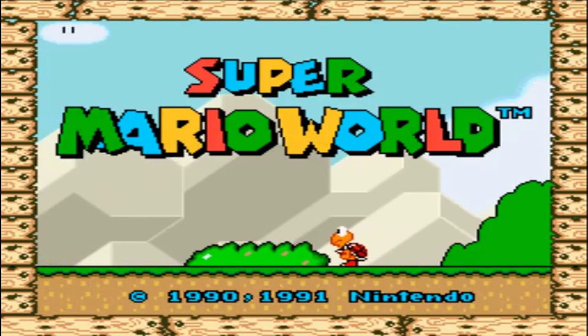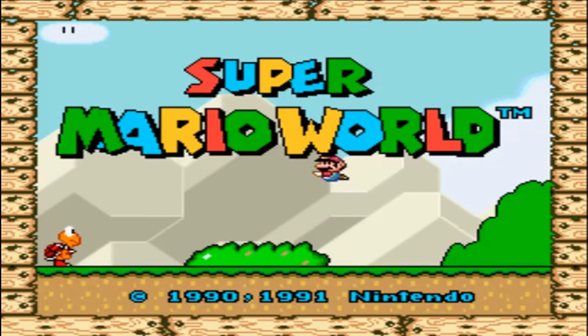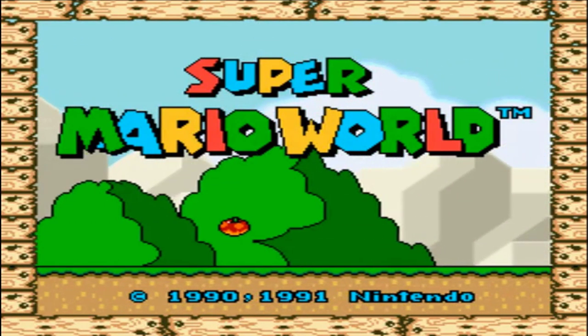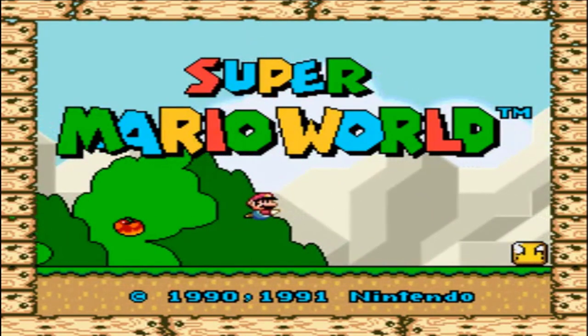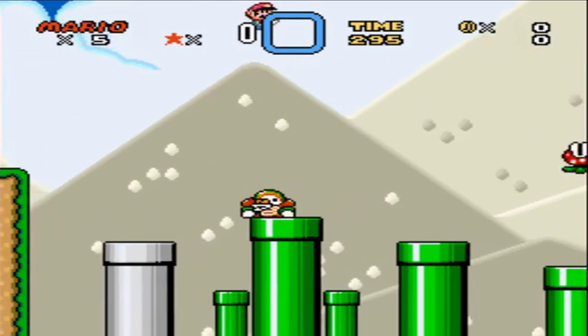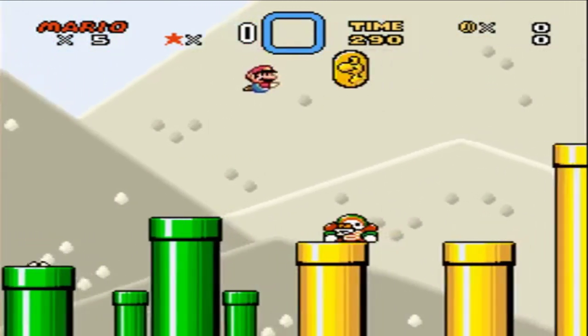Another classic Game Genie code is CBEA-6DAD, which allows you to swim in any level you want. This even affects the intro screen, which is pretty hilarious. Look at Mario swim aimlessly before you even start the game. Naturally this code makes passing actual levels a whole lot easier, plus you have the entertainment of the swimming animation. It's a win-win situation.